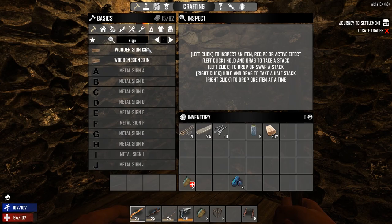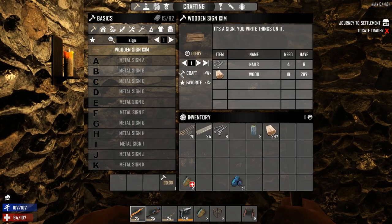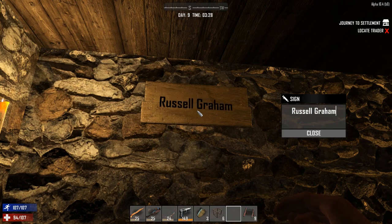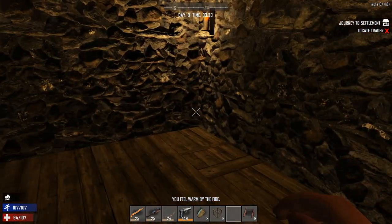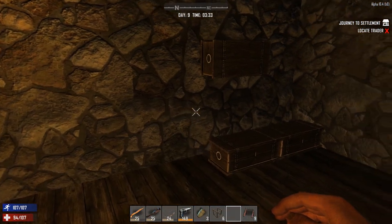Before we do anything else I have to create my first sign, because this was something I mentioned in the previous episode and I completely forgot about it. The first name to be added to the Hall of Fame is my friend Russell Graham — he's been watching the series and subscribing for quite a while. So Russell, there you go. I'm sorry I didn't add it earlier, but rest assured, I am a man of my word.